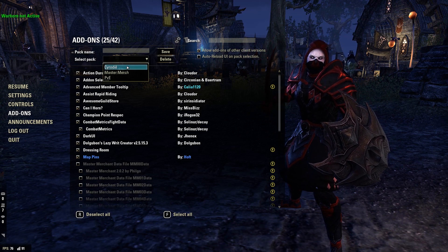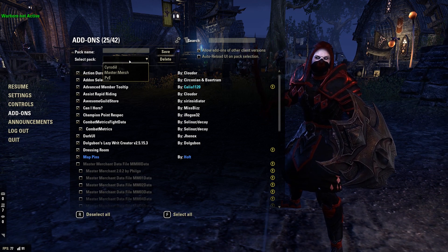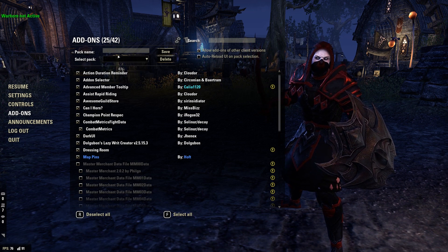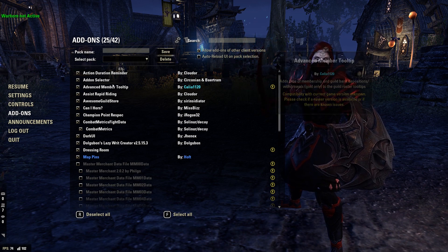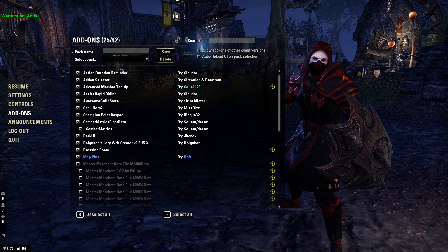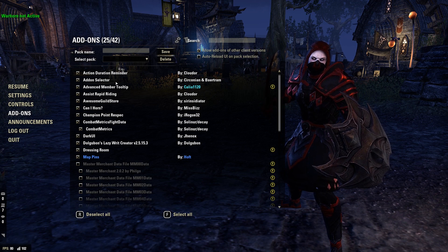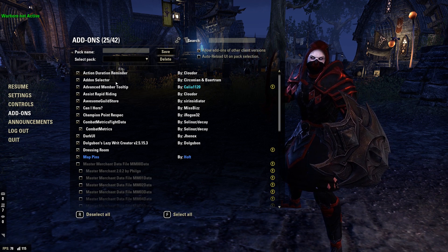We also have the Add-on Selector, which allows me to make different add-on packs — an amazing add-on especially if you like to play in different game modes and enable/disable add-ons a lot. This makes it so you can do it at the touch of a button. I also use Advanced Member Tooltip, which helps show me in the guild how long someone has been in the guild and how much money they've donated and withdrawn.